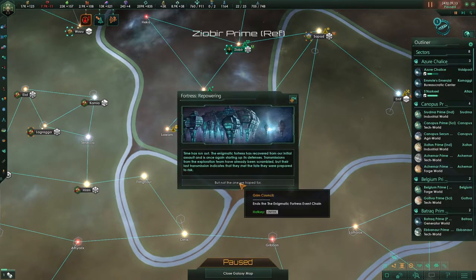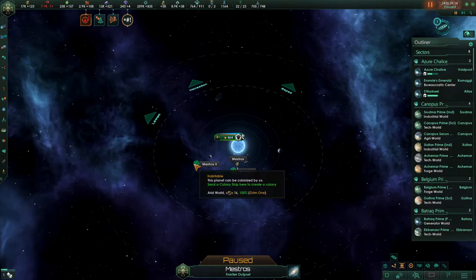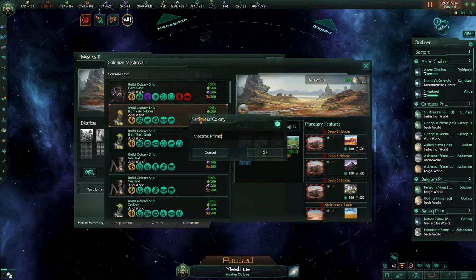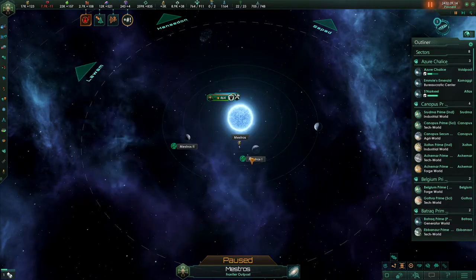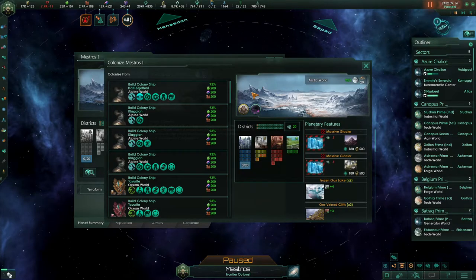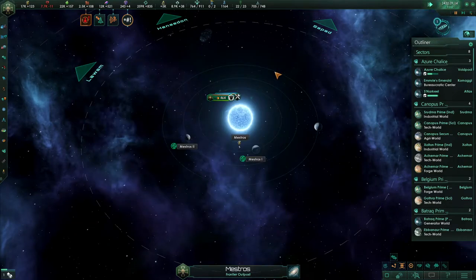This is a tech world so we can go ahead and put in a research lab. We'll build a mining station here and upgrade this starport and begin colonizing these worlds. We'll send these guys for necrophaging.